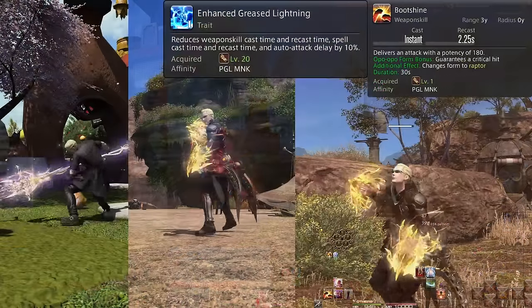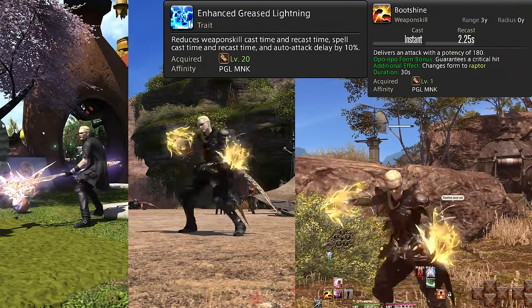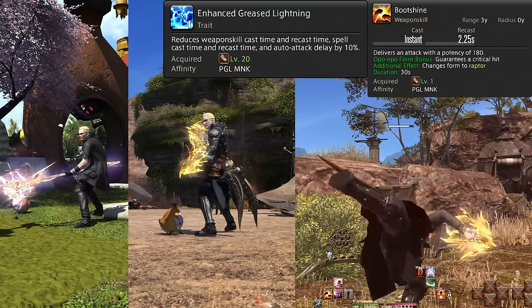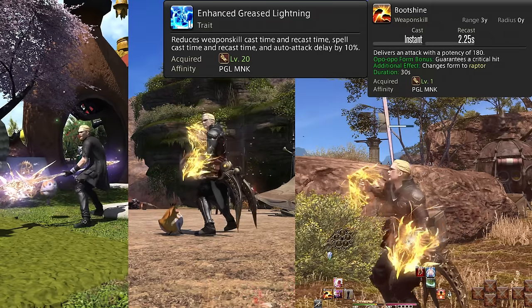Level 20: Enhanced Greased Lightning — welcome to Greased Lightning 2. Recast time and auto attack delay are now reduced by 10% naturally. On screen is Boot Shine for example, and the auto attack comparisons between a normal job and Monk.